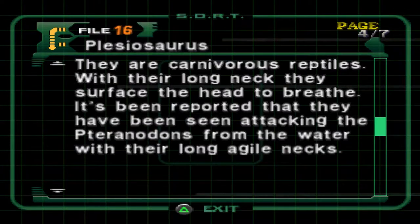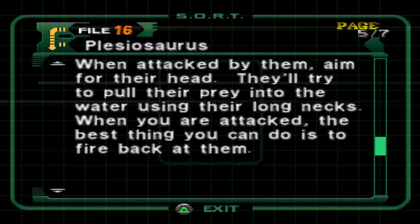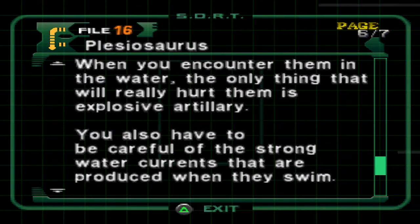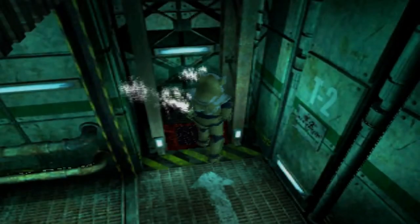They surface their head to breathe. They've been reported attacking the pteranodons — why couldn't they have done that when we were taking the boat ride across? That would have made things so much easier. They'll stay on the same side when trying to eat me. Aim for their head, but unfortunately we can't use our heavy machine gun down here, so we can't aim for their head. When you encounter them in the water the only thing that will really hurt them is explosive artillery — i.e. the aqua grenade. But you're gonna need a lot of ammo. It's wise to avoid fighting them if you are underwater.